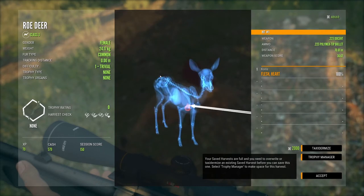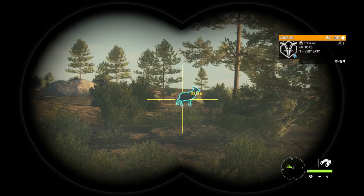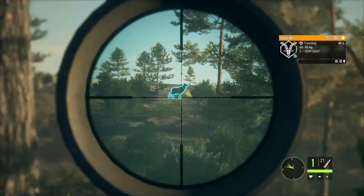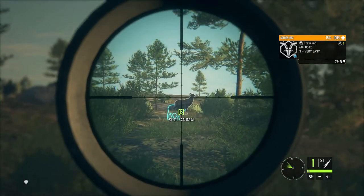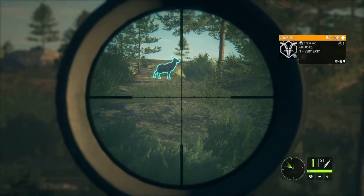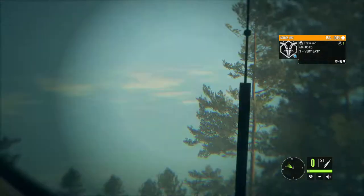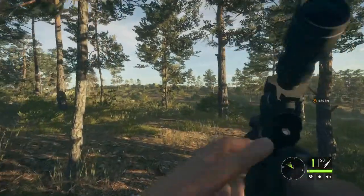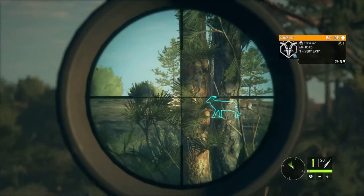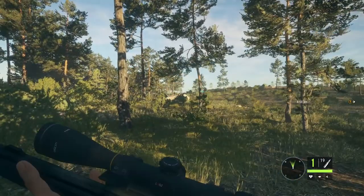Look at that shot right there! There's one — beautiful side shot at 62 yards. Go ahead and take him. He's presenting at 62, then moves to 72. Beautiful side shot though — he's just waiting for it. The other ones are taking off but maybe we can get another shot as they run up.